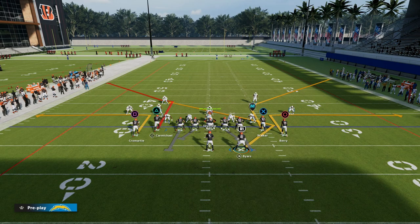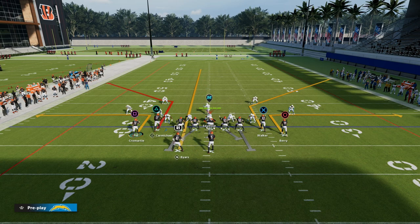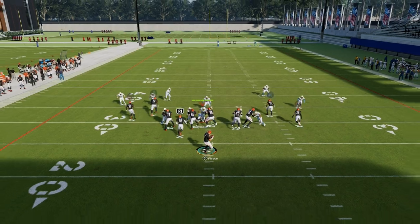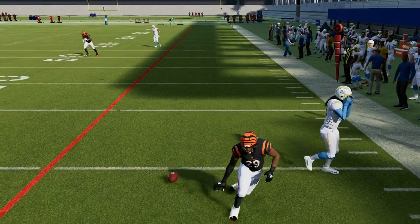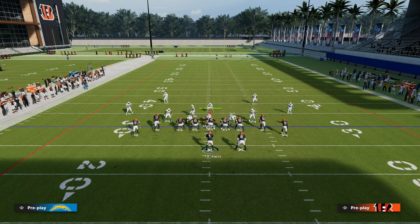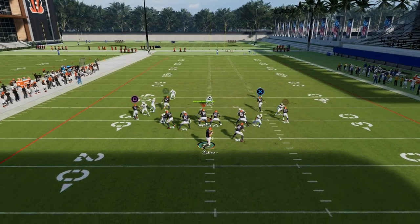All you've got to do is put the running back on an angle route, or you can put him on a streak and then just motion him across — he'll basically become a straight-up streak. Your reads here: you're looking at these out routes really quickly. If they don't have short route knockout and they're not pressing you, this is actually a pretty solid route that can get some separation. If they do press you, another thing you could do is just block your running back. Watch the tight end, though.